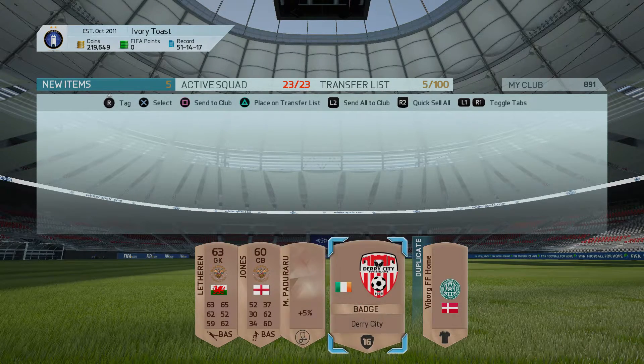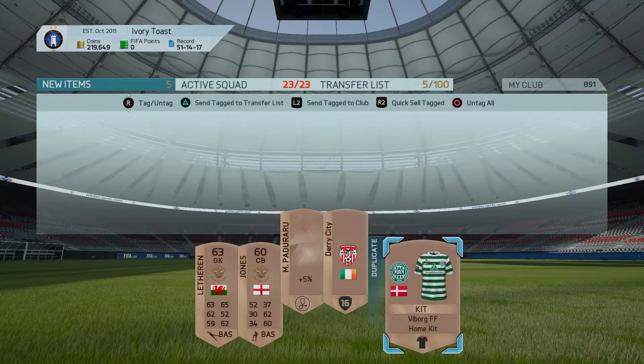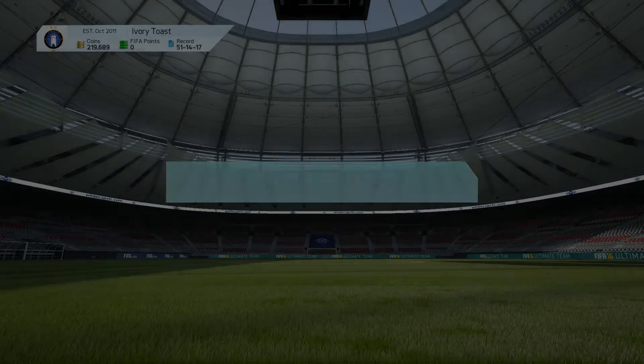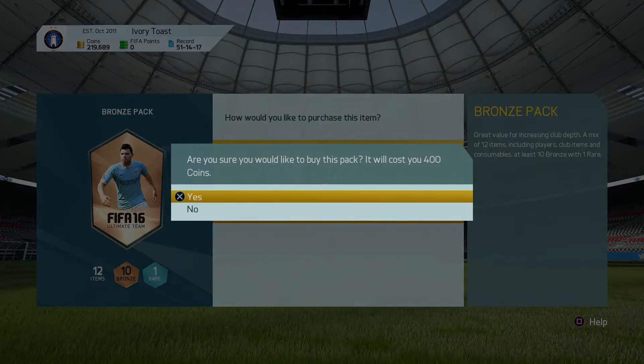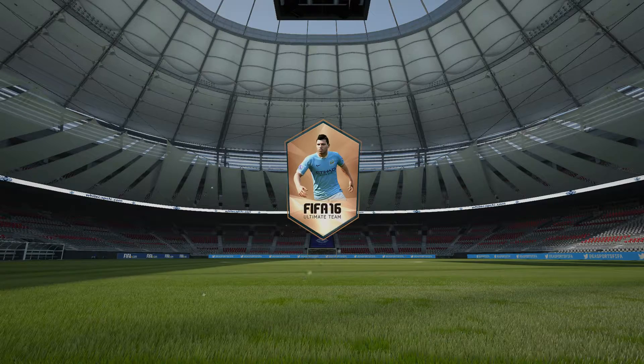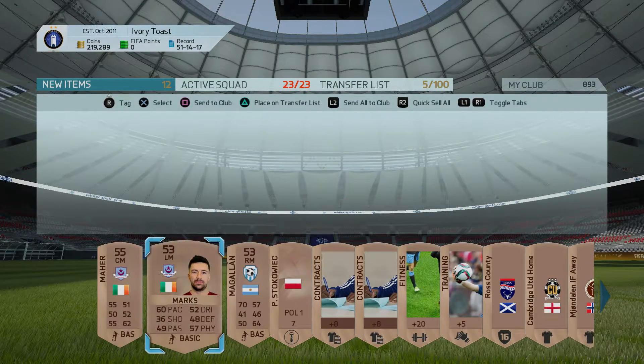These items you can either decide to keep them or discard them. I'll just keep those and sell on the others. So again, you just open up another pack and off you go again, hopefully getting something good. Fitness items or healing items are very popular.